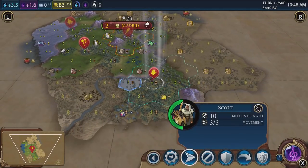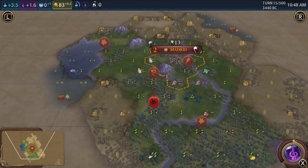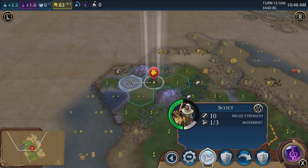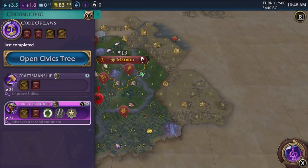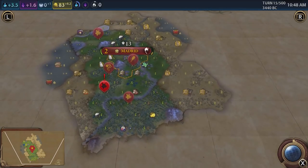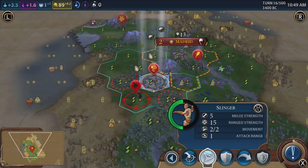Another thing to consider about resources is that you unlock and discover more of them as you progress through the game. Your initial scouts won't stumble upon uranium in the stone age, but many turns later you might realize you've had a rich supply within your borders all along — resources appear when you get the correct technology. For example, you can't find coal until you're in the industrial era and have the right technology.